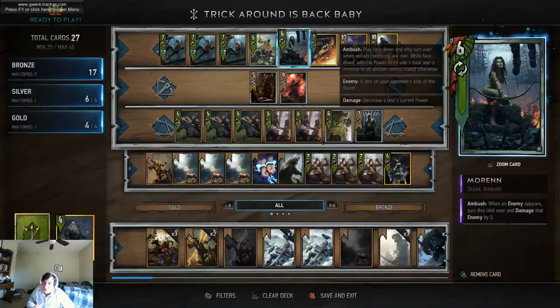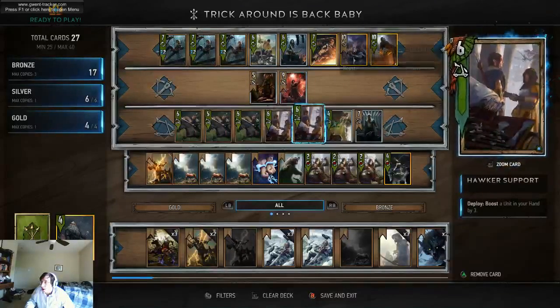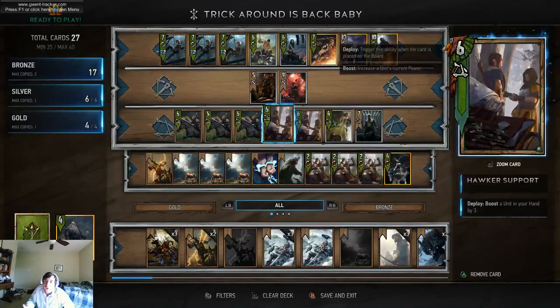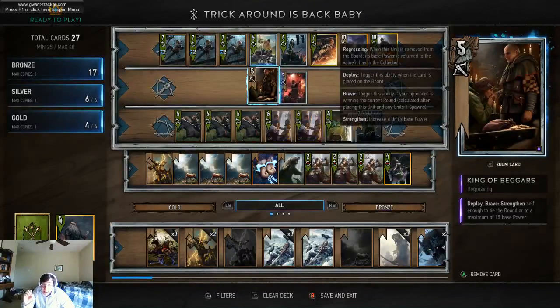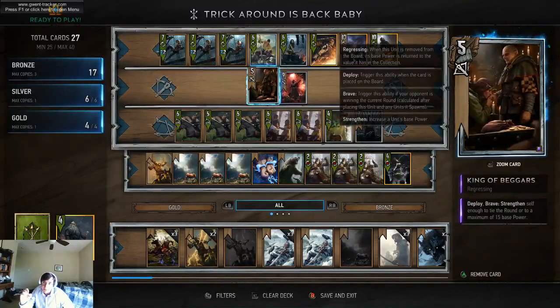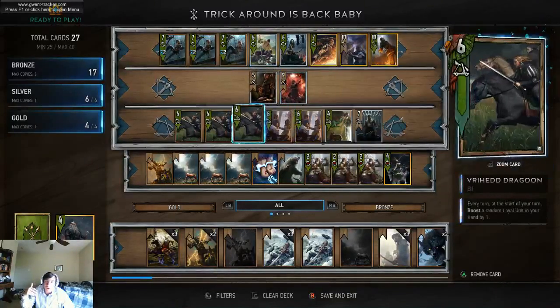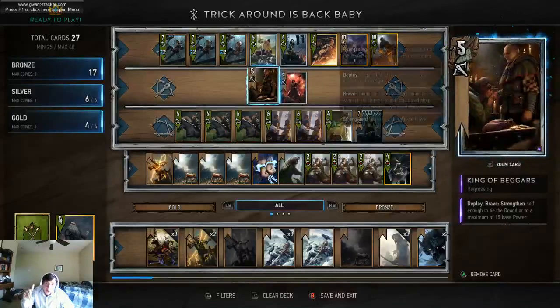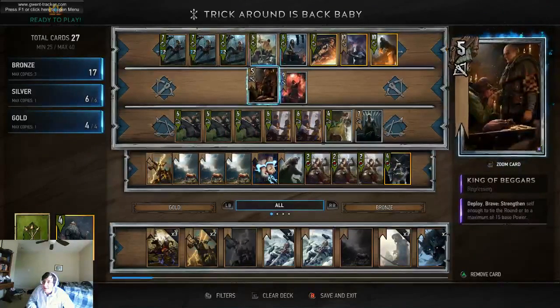This deck has three major strategies for winning in the current meta. Part of it is by hiding a lot of points. The Dragoons and the Hawker Supports will put points into your hand and allow you to win into the next round. The second strategy is by hiding the points on the board as ambush cards. Since the ambush cards don't add to your total, King of Beggars is a lot stronger in an ambush deck.